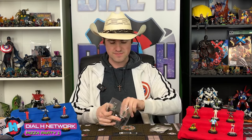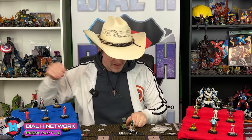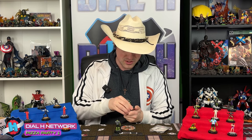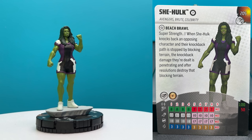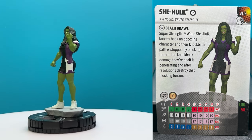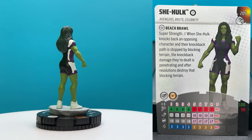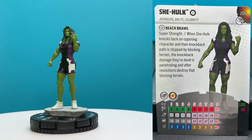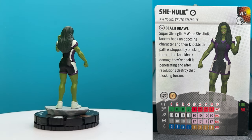Let's go ahead and pop these guys out. Pizza boxes 205 and 206 — Hulk and She-Hulk. We'll start off with She-Hulk here, clocking in at 100 or 50 points. She is Avengers Brute Celebrity and she is a wild card. Her trait is Beach Brawl: super strength. When She-Hulk knocks back an opposing character and their knockback path is stopped by blocking terrain,